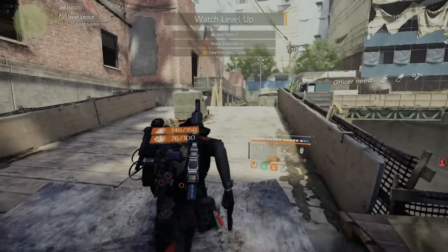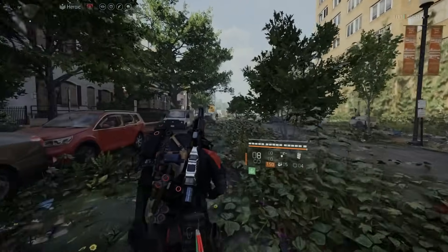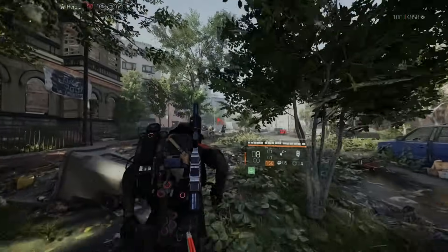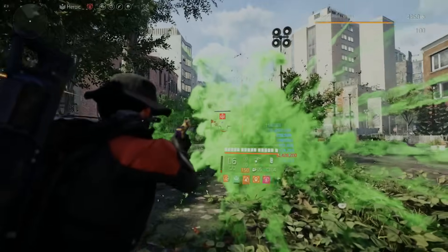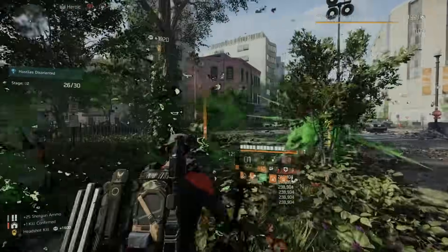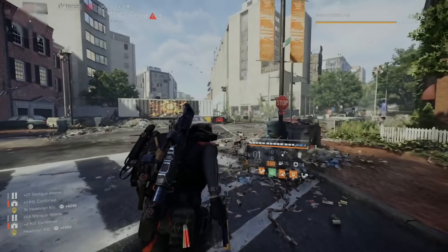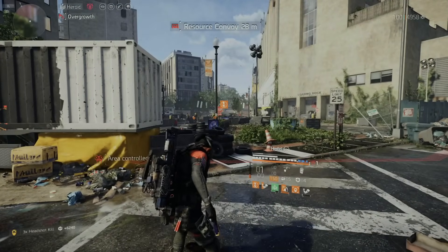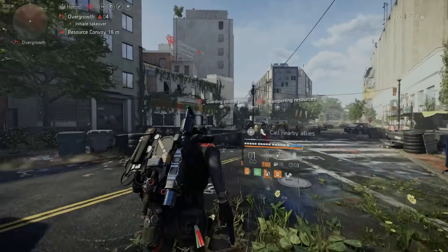Let's head up to another control point and see what else we can do with this build. I'll show you the build in just a second. We just arrived — we've got a couple of guys right in front of us; they're actually going to make it a little bit easier. Let's push through here. This one's actually going to be pretty tough — we have a resource convoy in front of us, but this is going to be fun.